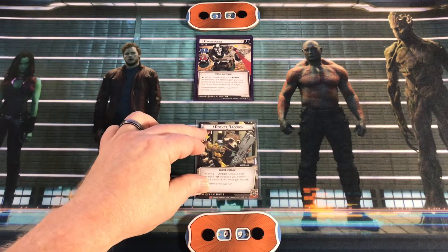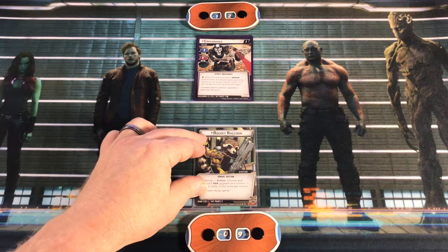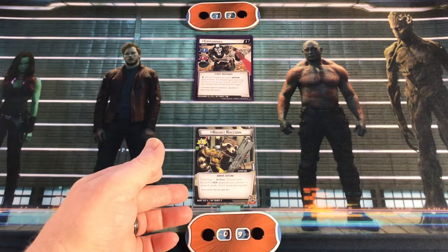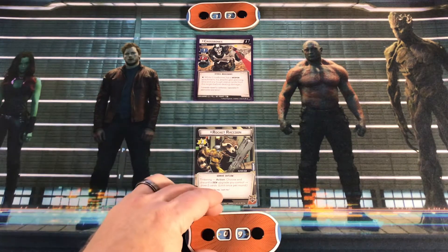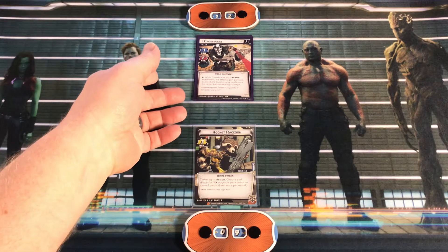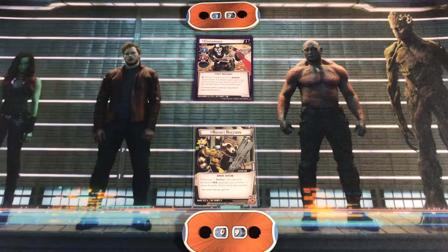I'll bring our Rocket Raccoon Alter Ego into play. He has an ability called Tinkering: Action - choose and discard a tech upgrade you control and draw two cards. You can do this a limit of once per round. Rocket begins with a hand size of six and nine hit points. Crossbones, on the other hand, begins with 12 hit points. He has a scheme of one and an attack of one.